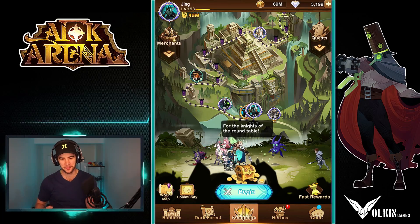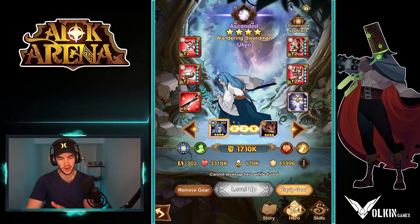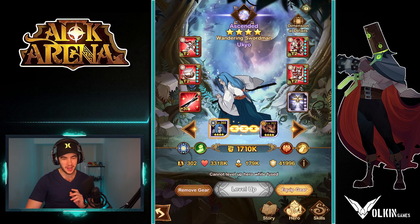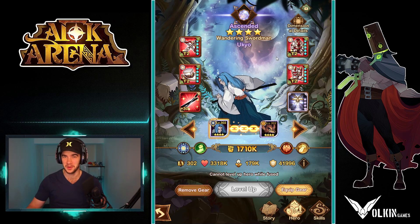Hey guys, welcome back to some more AFK Arena. In today's video, we're over on Jing's account for the purpose of looking at a maxed out Ukiyo because it was a bit up and down whether he was good or bad or in between. So we're going to go through him, go through the maxed out signature item and talk about where he's useful and then test him as well. So let's get into the video.